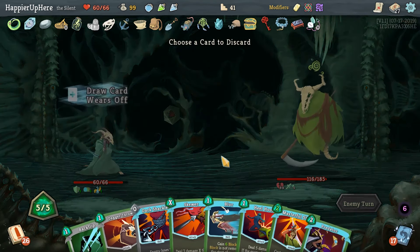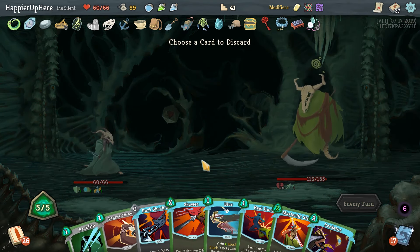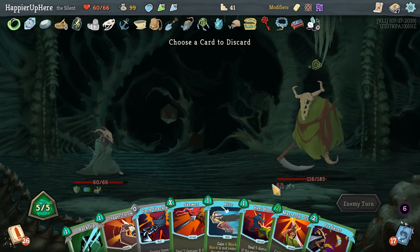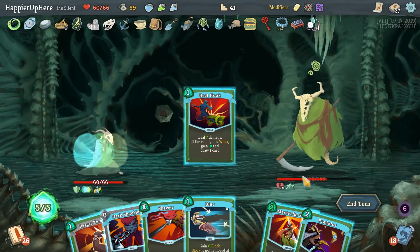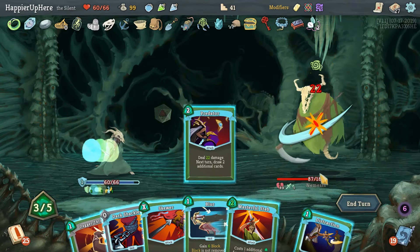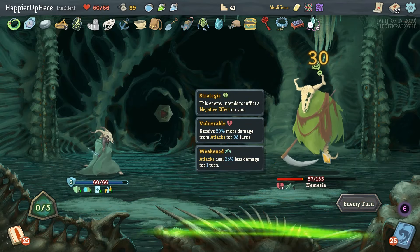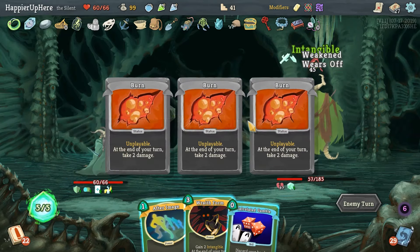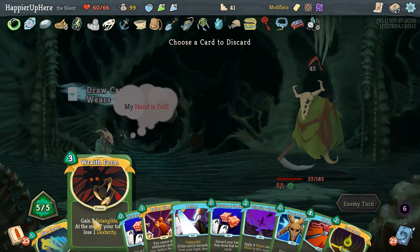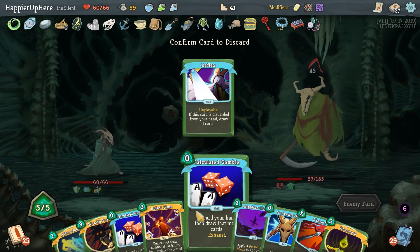Not too bad how this went. We could just do Skewer and trigger Pocket Watch next turn. I think I'll do Heel Hook, Predator, then a big Skewer. Another 45 incoming — luckily we got a Wraith Form right in time! Let's get rid of this and do Bullet Time.